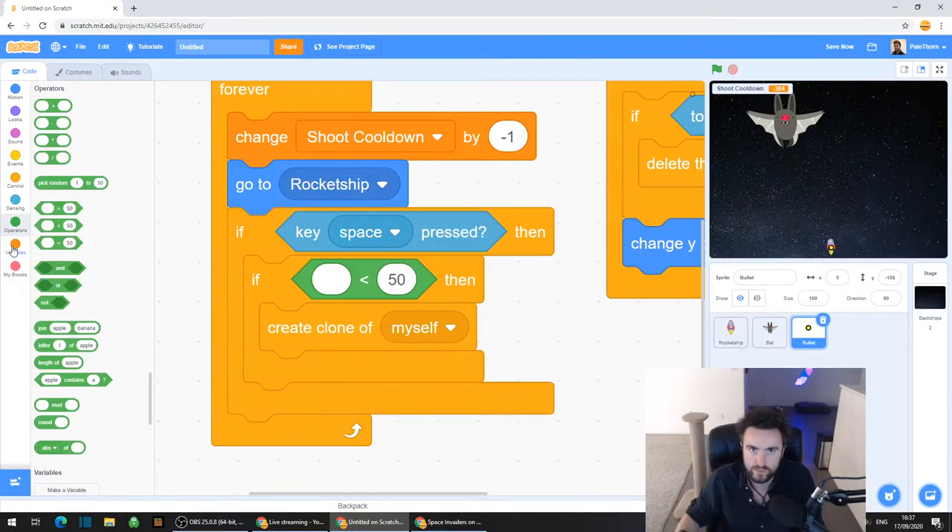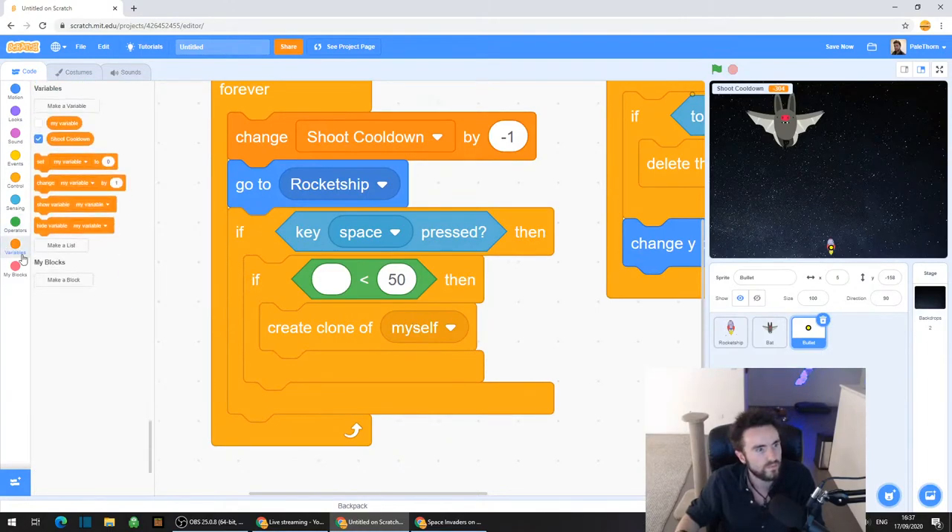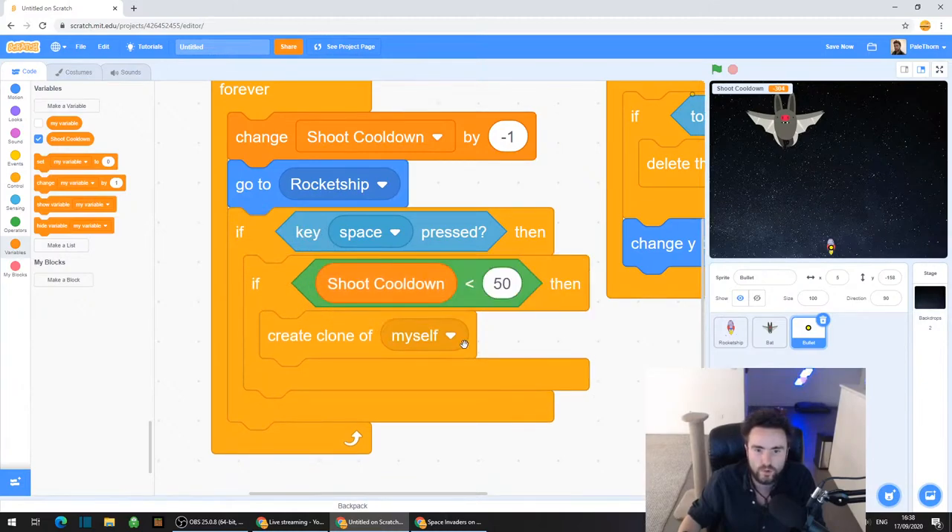Go to Variables and look just below the top - you should have a little orange circular thing that says shoot cooldown. That is our shoot cooldown variable. Drag out shoot cooldown and put it in that first little round gap in our less-than operator.